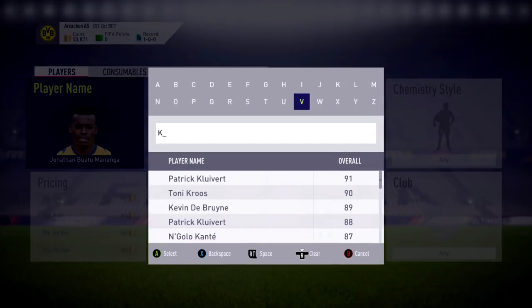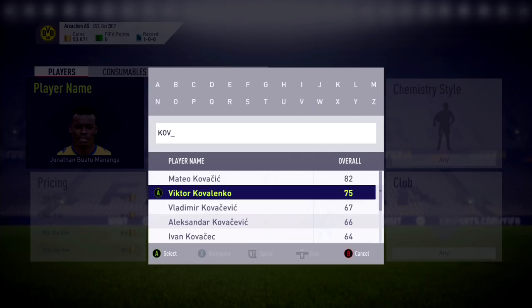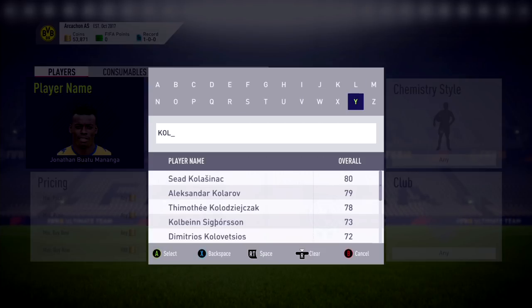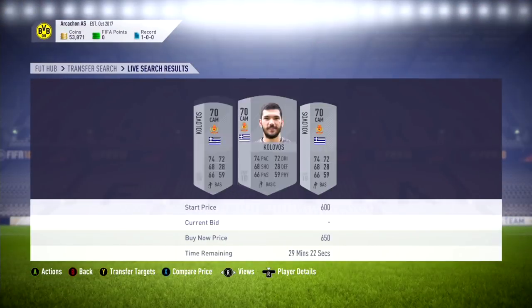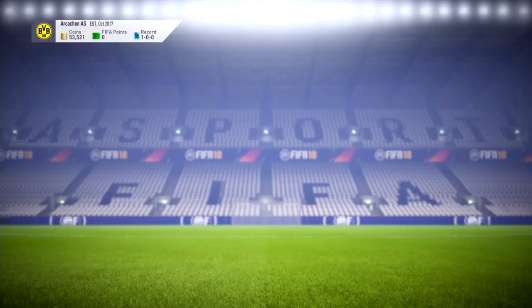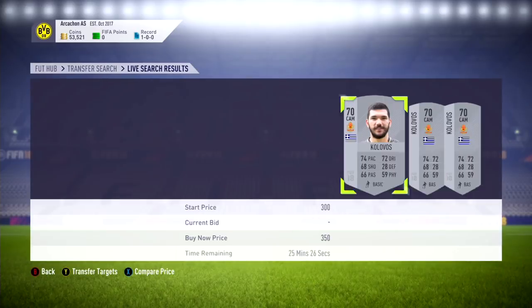Next we're gonna pick up Kalevos. Correction — we'll go and pick up the left back. As you can see I'm having difficulty spelling here, just want to make sure it's the right player for you. There we go, we're gonna find Kalevos — he's a center attack and we're actually gonna get him there for 450. Doesn't get any better than that — might have even been 300.